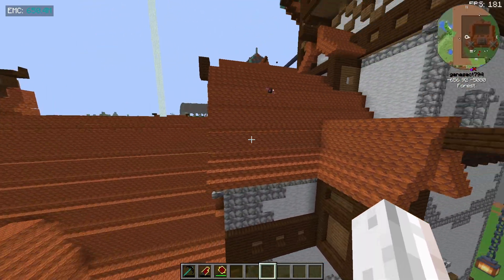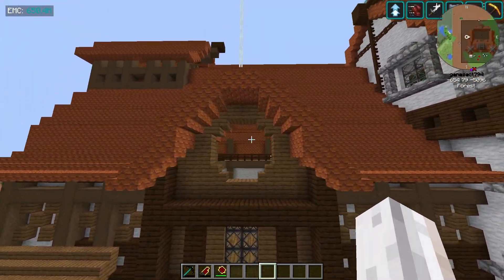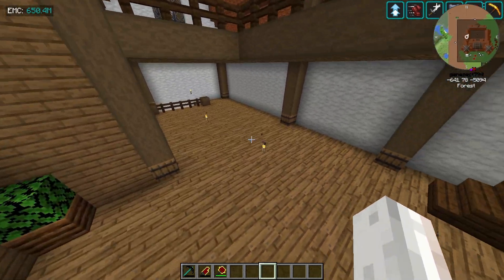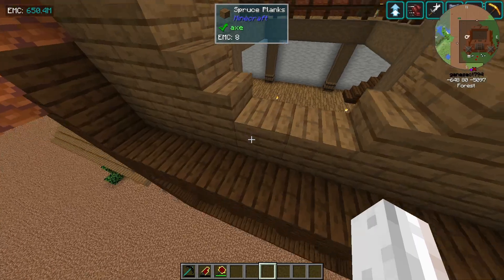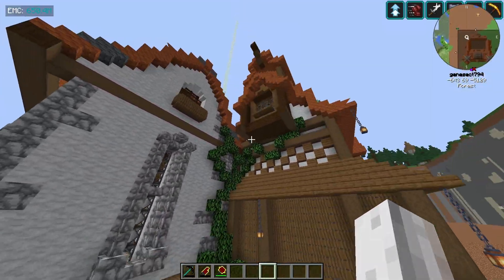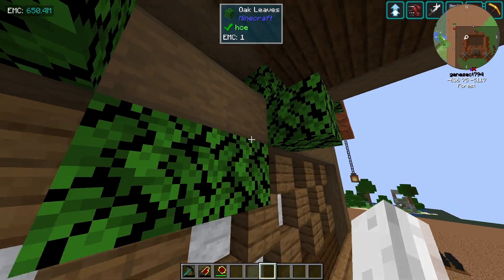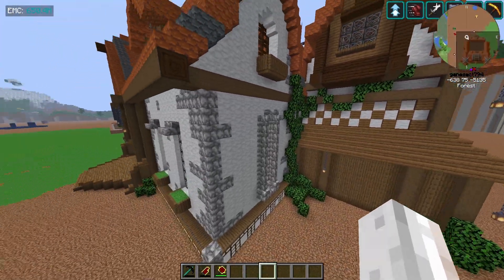We've got a lot to look at. Over here we have a strange window — this almost looks like a barn. These spruce planks look like they don't belong in this game because they look really beautiful, very high quality compared to the rest — like I've got a texture pack on, some ultra realism resource pack. The vines — they're obviously leaves, but they're built in such a way that it looks like vines or even a tree growing up the side of the building, entangling itself within the structure.